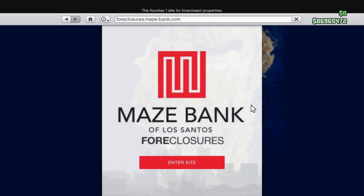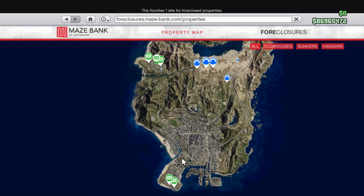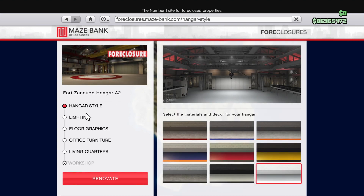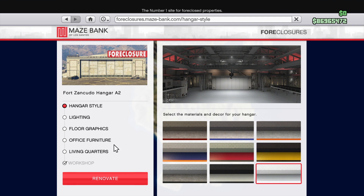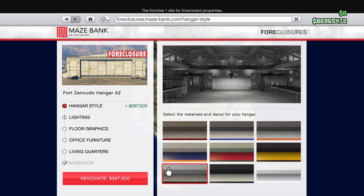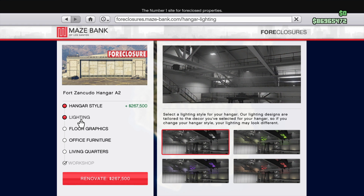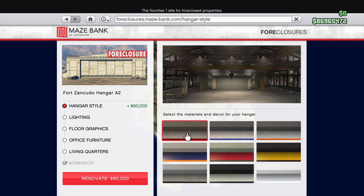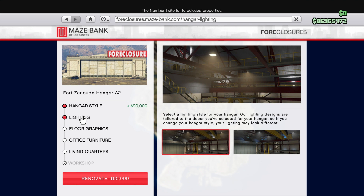Now I'm going to go back and see what the lighting options are for each of the different style options. Hangar style number seven happens to have the same lighting options as style number nine. Going back to start with the first style option, it only has this standard option.